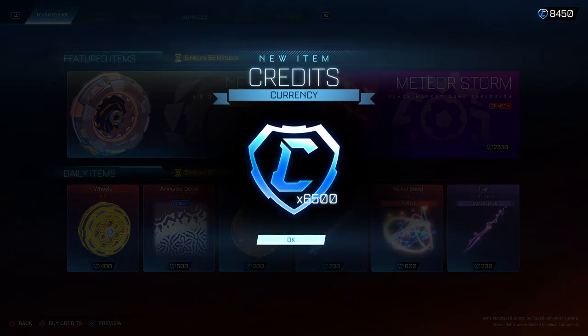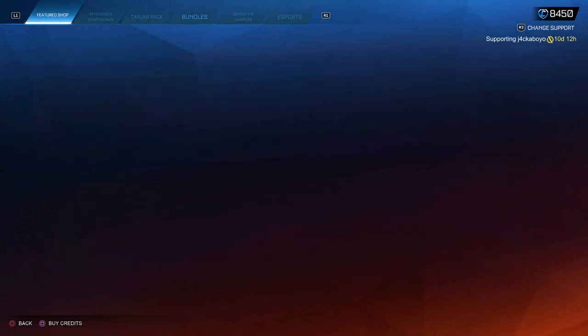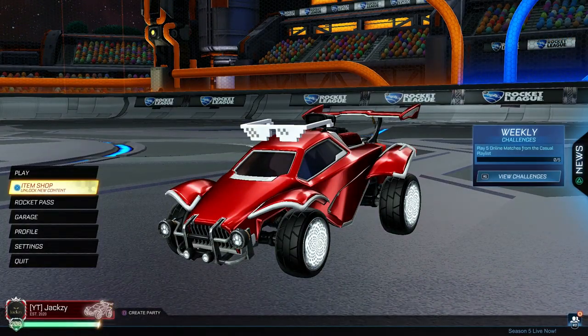To start off, I'm going to go with the most obvious one — just buying credits from the item shop. At the bottom left it'll say 'buy credits.' I understand people don't want to use hard-earned cash on a game, but I've got to include the most obvious one, right?